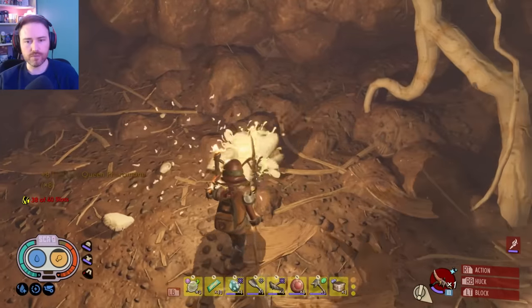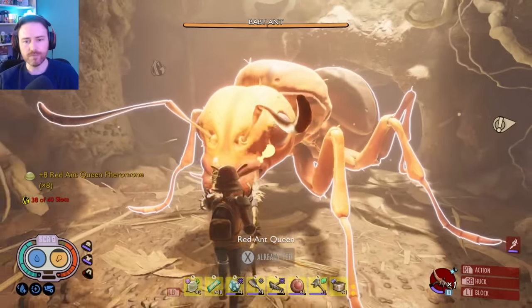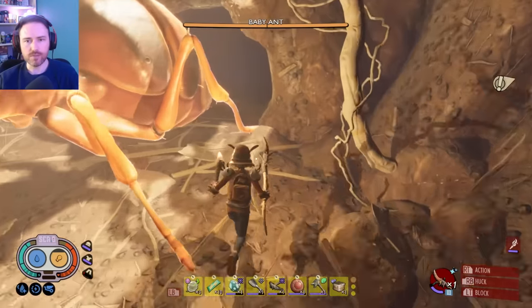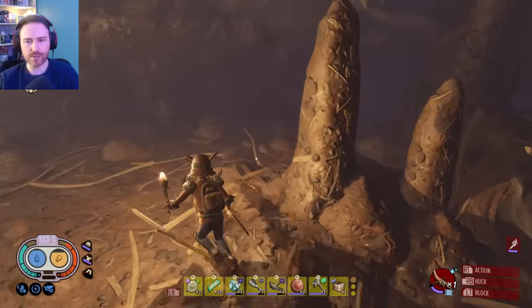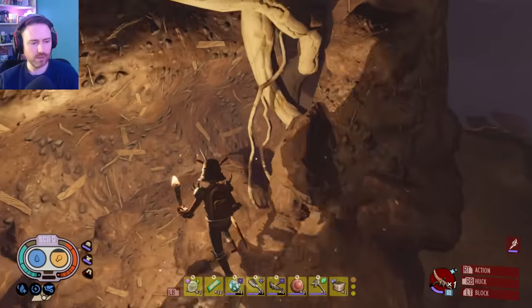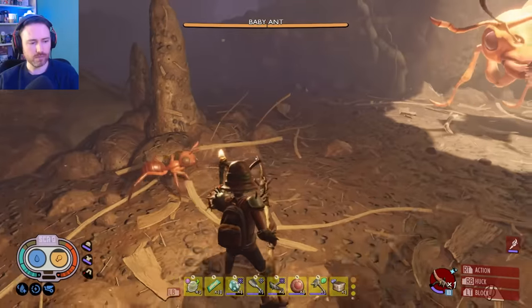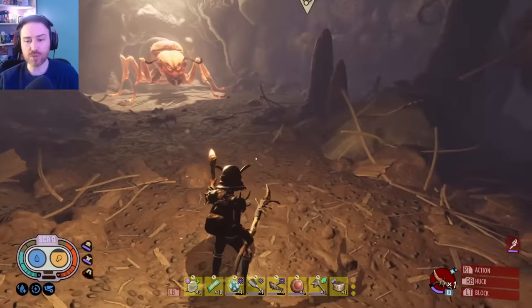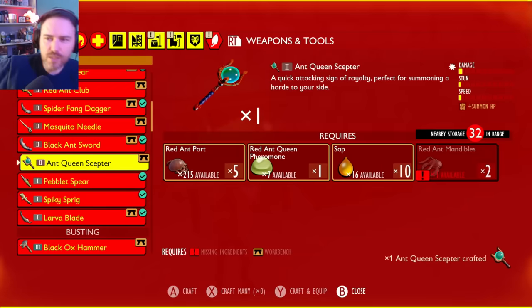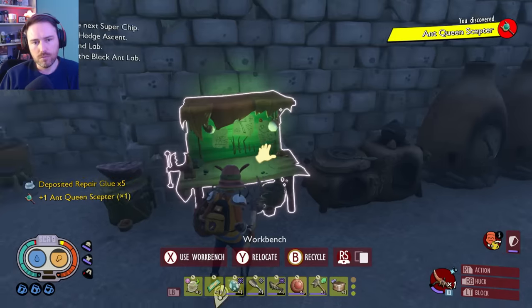It's a strange combination and that's it for that playthrough - you won't be able to interact with the red ant queens or other queens again. You'll find recipes for the other ant queens in their respective locations - the black ant lab seems to have the next set of recipes, and then the fire ant hill and maybe the stump. The Scepter itself has very little damage, stun, and speed - it's definitely more of a support class or unique build.